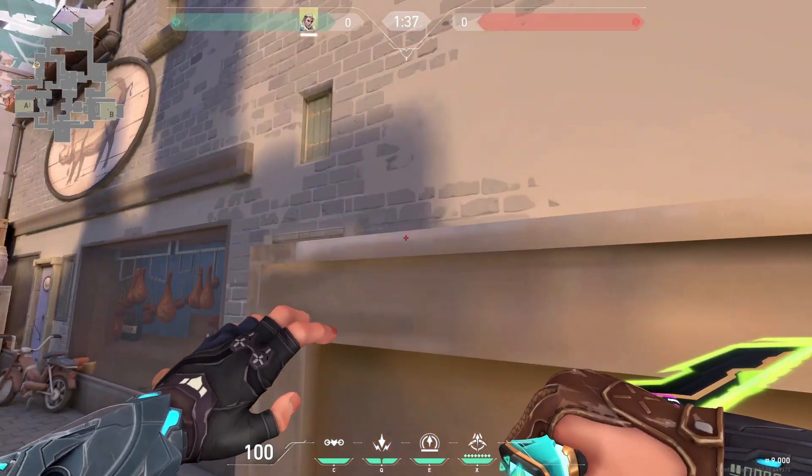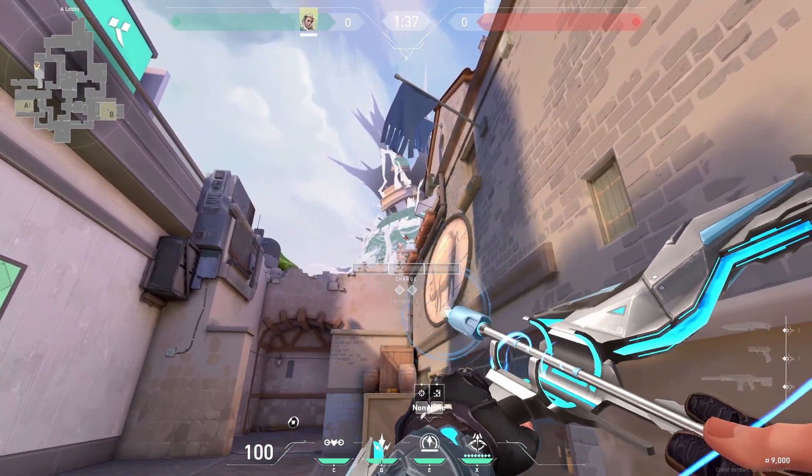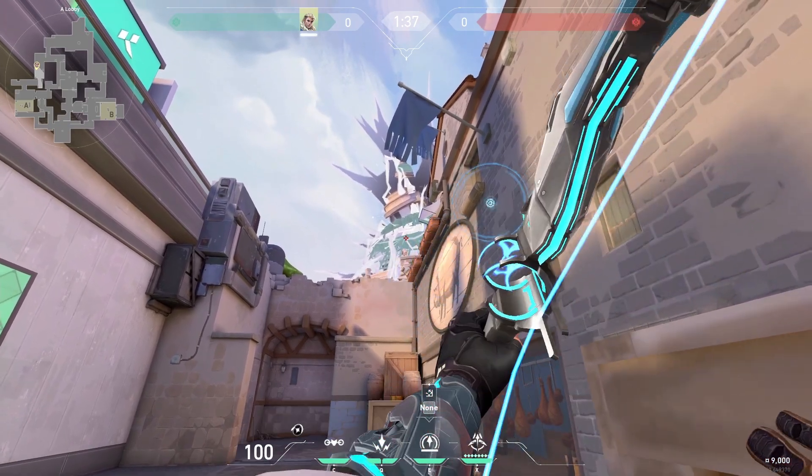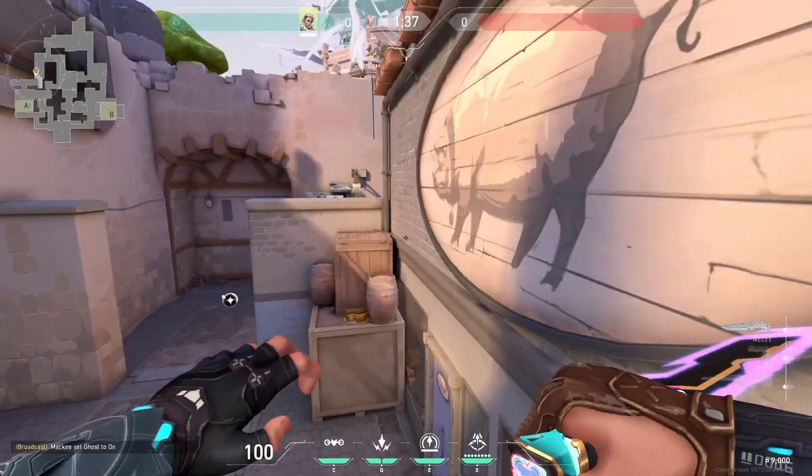Firstly, Recon Darts. Stand in this corner and aim towards A. You're going to find these two white lines and just aim at the point where they meet. Fire a one bar and this will reveal most of the angles on site.